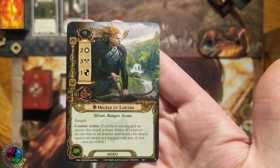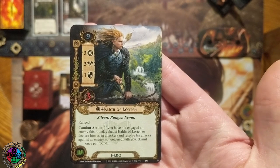Lore, Sylvan, Ranger, Scout — 9 threat, 2 attack, 3 willpower, 1 defense, 3 hit points. Ranged combat action: if you have not engaged an enemy this round, Haldir of Lorien can be declared as an attacker against an enemy not engaged with you. So he can attack up into the staging area, or attack an enemy engaged with another player before that enemy attacks. He snipes! He is my favorite!